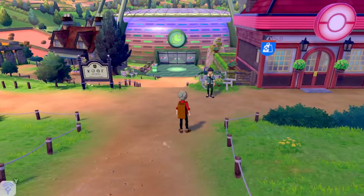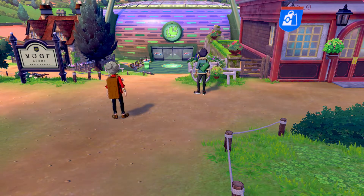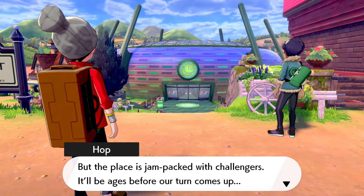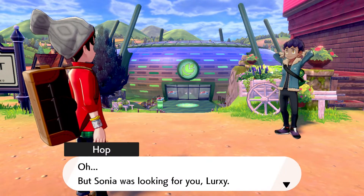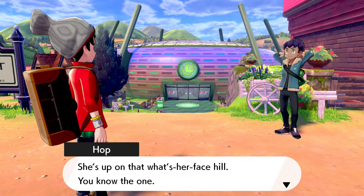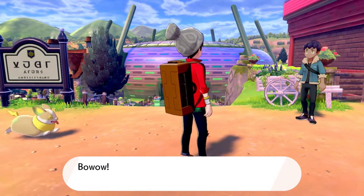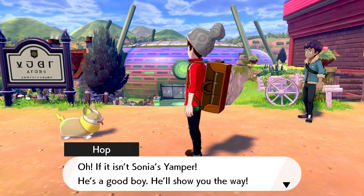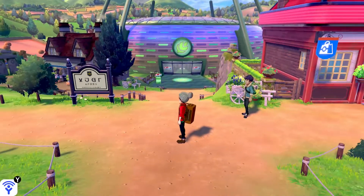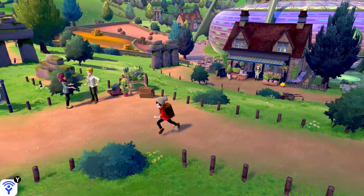There's Hop again. 'Look at that — that's Turffield Stadium down there! It's the grass type gym stadium. The gym leader just returned — Milo's his name. But the place is jam-packed with challengers, so it'll be ages before our turn.' Sonia's Yamper is here — he's a good boy. He'll show you the way to Sonia. Thanks for showing me the way, Yamper.